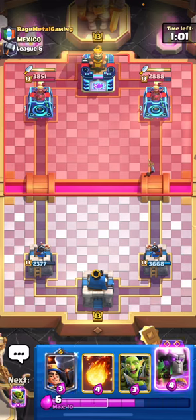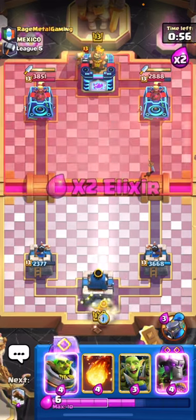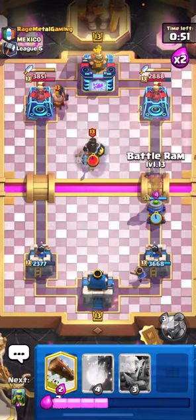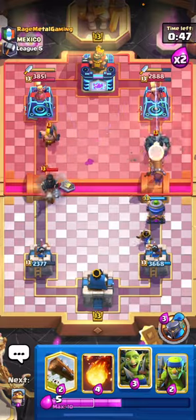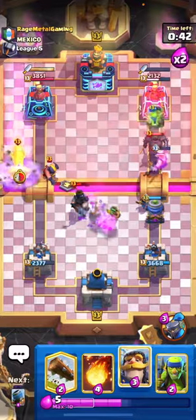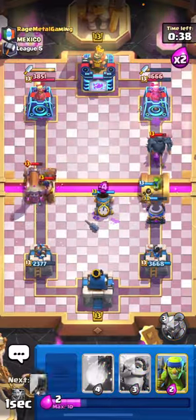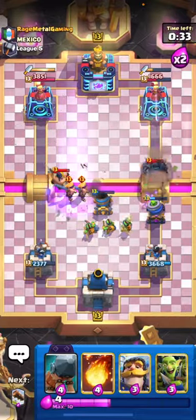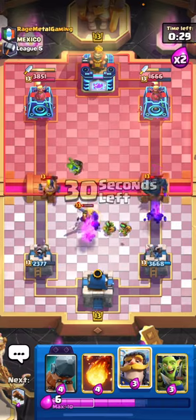I'm convinced we might be able to get away with at least a little bit of something. Let's Little Prince in the back - he's gonna Executioner there, so let's play our Mortar and see what he does. He's gonna go for the Dark Prince - let's go ahead and evo Battle Ram there and that'll force out the PEKKA. We can play our Goblin Gang right here, and the evo Barbs should do work. There's his evo Battle Ram - let's pull that using the Mortar.